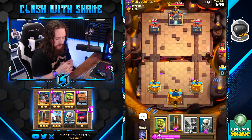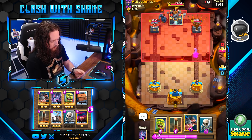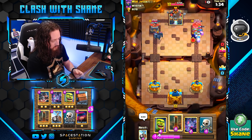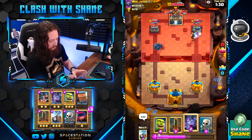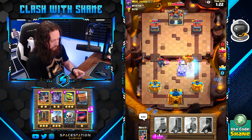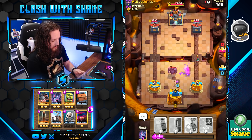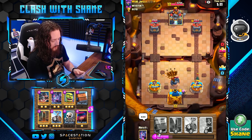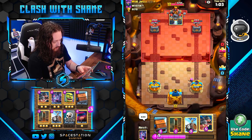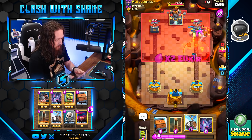We have about a 500 damage lead so far, so we're looking pretty good. Going to go Royal Hogs in the right lane — his Dark Prince is out of rotation, so he's going to go E-Wizard here. Out of rotation levels. We're going to get Bats down for this PEKKA, but the Firecracker finishes the PEKKA off and finishes the Bandit off too.